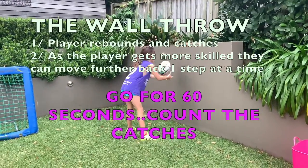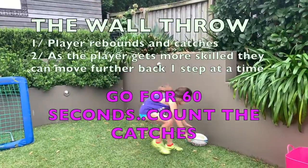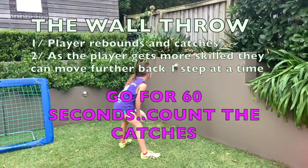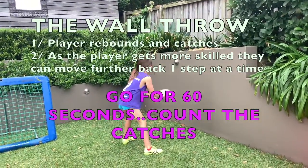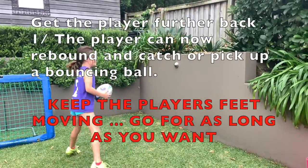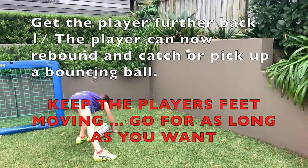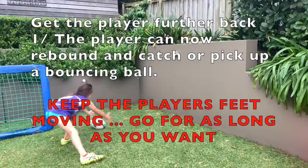As you can see here, Amelia is really close. As she gets better, she moves further and further back. If she drops the ball, you just keep going. The more skilled you are, the further back you go and the harder you can throw against the wall. You can see here she moves a long way back. What we're going to try to do is get her to throw the ball so it bounces.